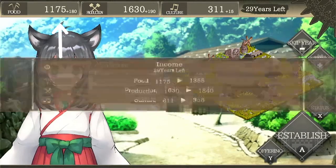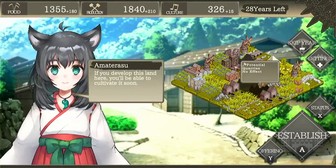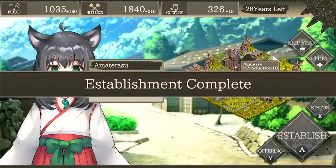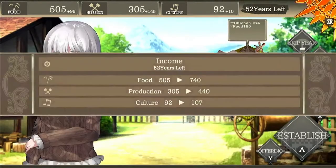The three resources are Food, Production, and Culture, shown at the top of the screen. For most of the progression you will need Food and Production, with Culture being needed for certain advanced buildings called legacies and for unlocking special tiles like ancient ruins or mountain tiles.